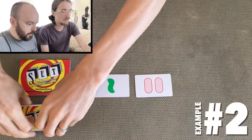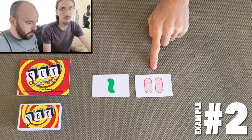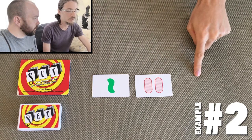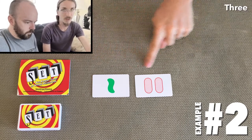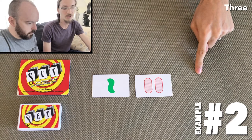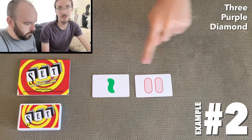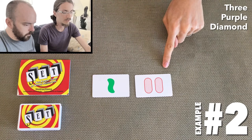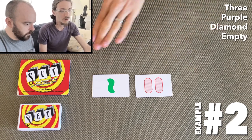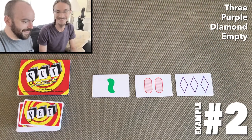We have the same first card, but this time we have two red striped ovals as the second card. For number they do not match so the last card has to be three. For color they do not match so it will have to be purple. For shape they also do not match and we don't have a diamond yet. And for shading they do not match. So in this case the final card is the one where no attributes match anything of the first two cards. Set!